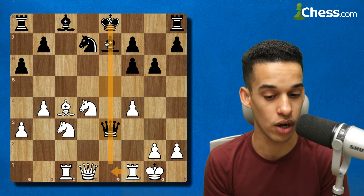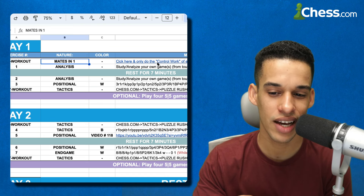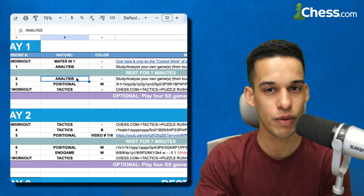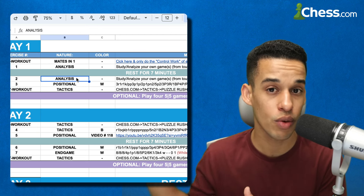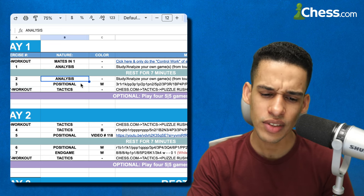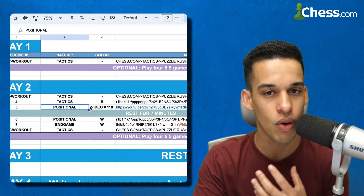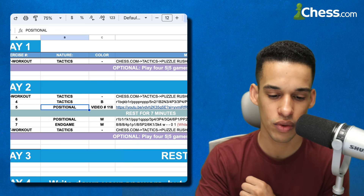For week number three, you're going to start by doing some mates in one — enjoy that, it's a very cool website. You'll also analyze or study your own games, ideally from over-the-board tournaments, or from your 15+10s, or whatever games you've played — but do it carefully and slowly. Do it first on your own without computer help or a coach, then compare your notes to what the computer says. There are some positional exercises, optional five-minute games at the end if you have time, and tactics — there's a video from my YouTube channel. Don't say 'I probably already saw it.' Even if you did, go over it again — every time I read a book a second or third time I learn something new.